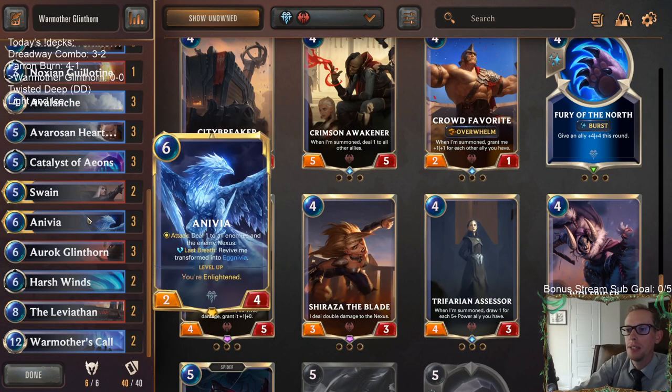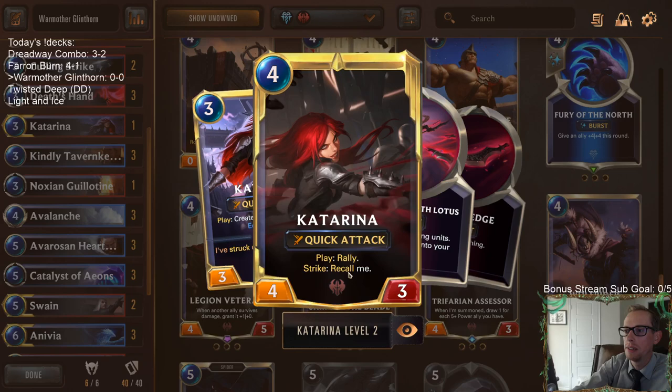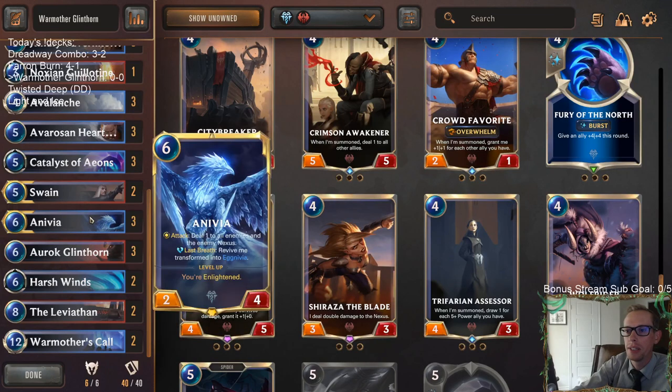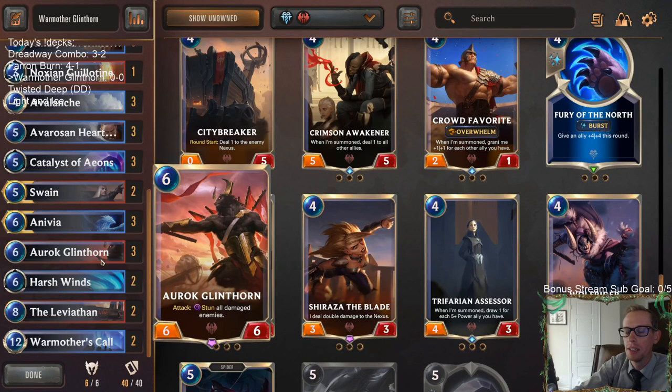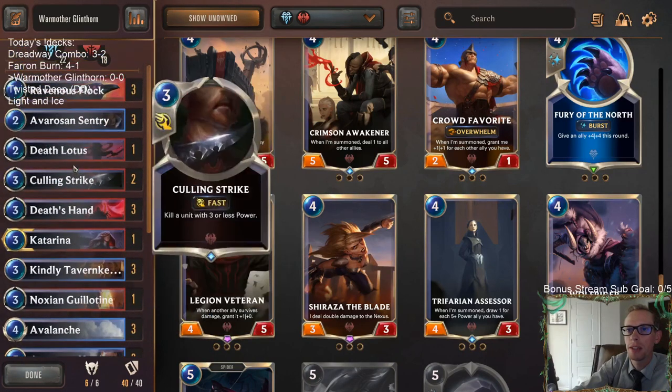With Anivia, we can attack and maybe have a Katarina, play it for a rally, get another attack, and then have Glinthorn attack with stunning all the things because Anivia just damaged everything. That's kind of a combo, and Shun Poe allowed us to do that a little bit also.